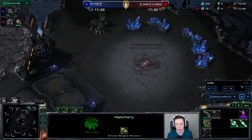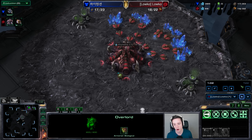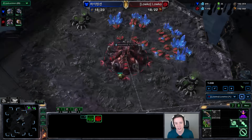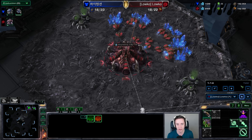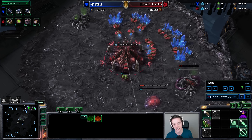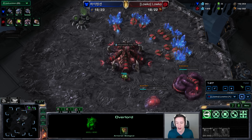Usually what happens early on in every expansion is that people come up with some cheesy strategy, and then it has to be patched over and over again until it stabilizes to the point where everything is very nice all around. A good example was the last couple of patches where the adept was a little too strong, and pretty much all Protoss players on the ladder were going for adept Warp Prism all-ins — like a two-base all-in into a Warp Prism with a ton of adepts — and it basically caused the matchup to not progress to a point where it's really fun and epic to watch.